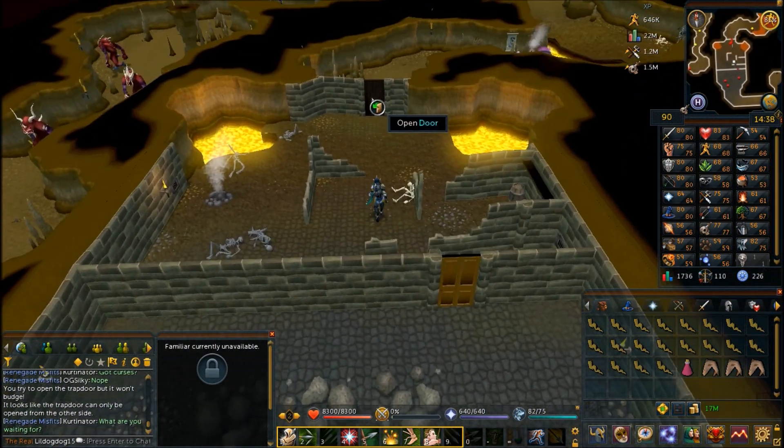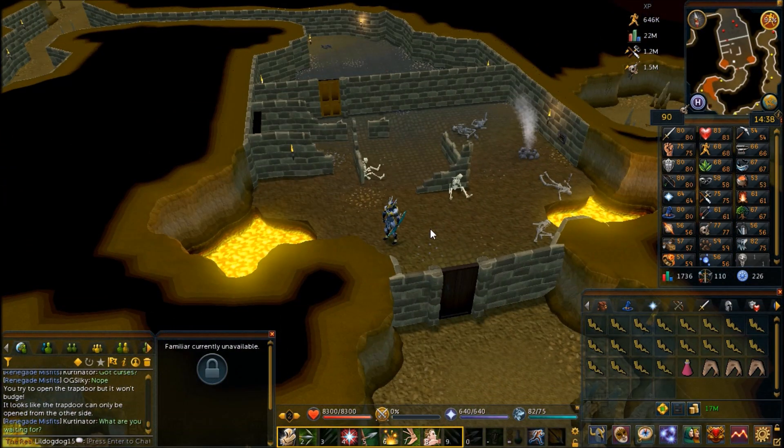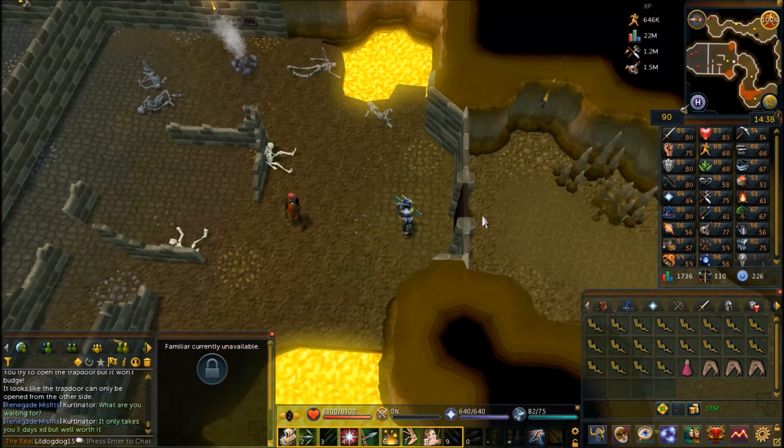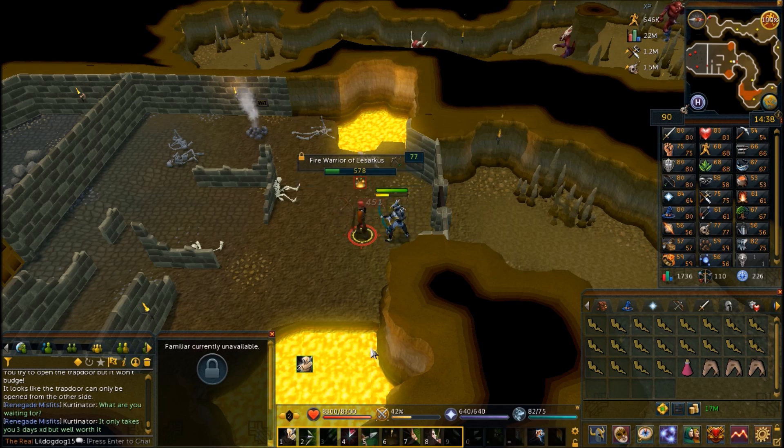This is the room you'll fight the boss in — there are some possible safe spots but he's a mage so it doesn't really matter. Once you open the door you'll get a cutscene and it's going to summon the Fire Warrior that you have to kill with your ice arrows. Make sure you have those equipped or he won't take any damage.